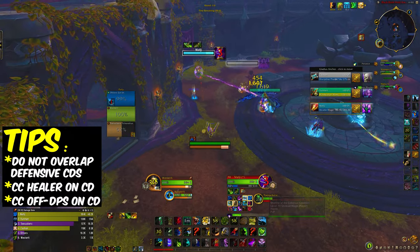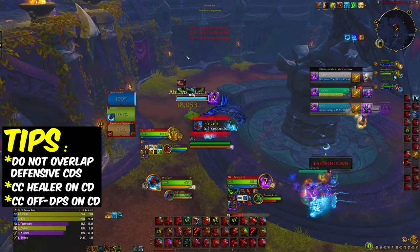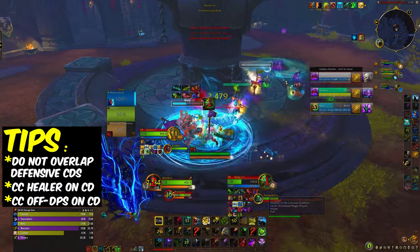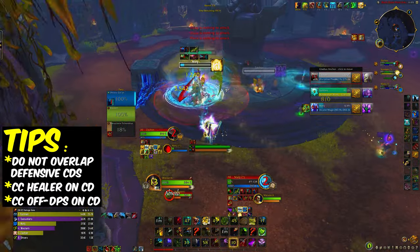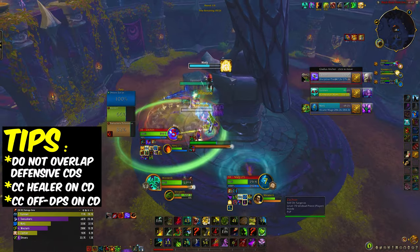I use a Roar of Sacrifice on the warrior so he doesn't take too much damage. It also is really a lot of help for the healer, so make sure you're using Roar of Sacrifice.